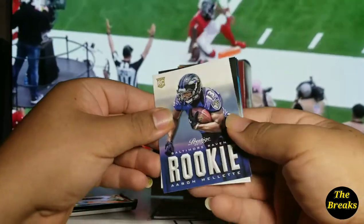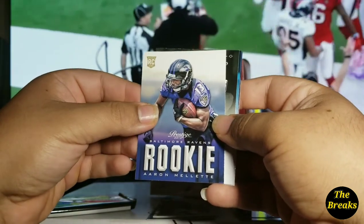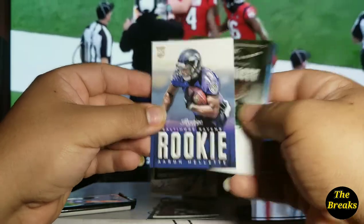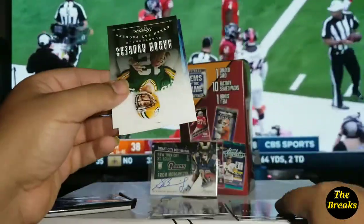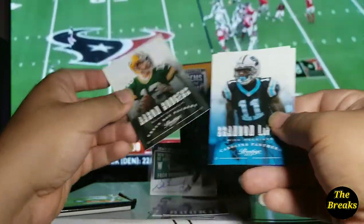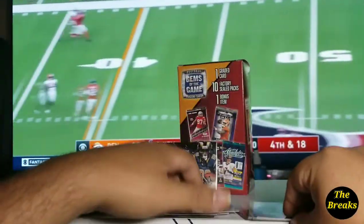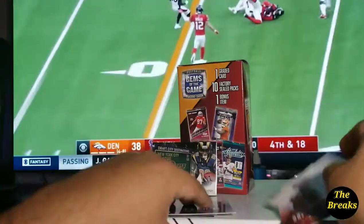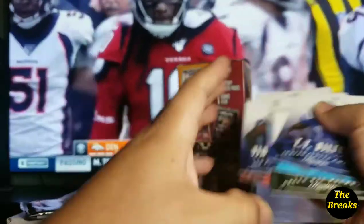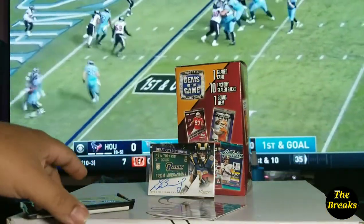I was saying that this pack was going to give me something more special, but now that I see that it's going to be hard to beat. Let's go ahead and continue. We got a rookie card of Aaron Rodgers, Brandon LaFell, and T.Y. Hilton. So yeah, that alone right there is pretty dope to me.